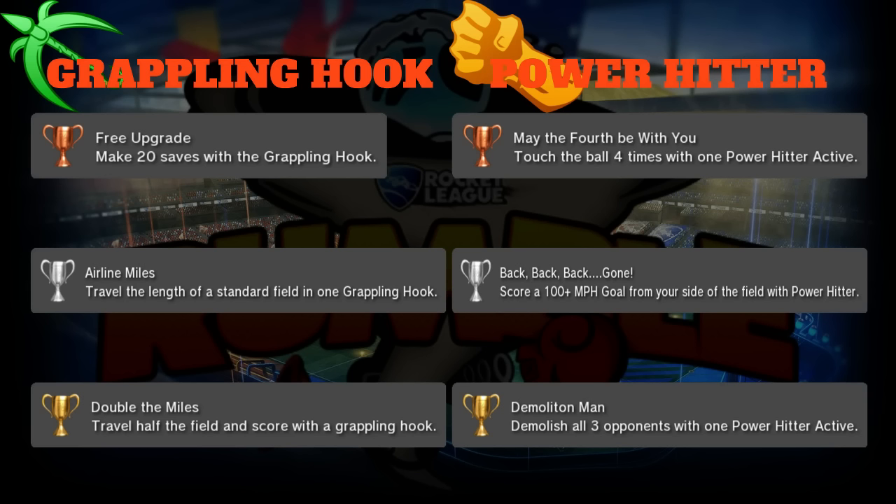Silver is 'Airline Miles': travel the length of a standard field in one grappling hook. We've all been on long journeys with the grappling hook - this would be a super long journey. It can be done by a power hitter hitting the ball the opposite way so you keep traveling, or if you get swapped halfway through. Sometimes you get these really long grapples that are hilarious.